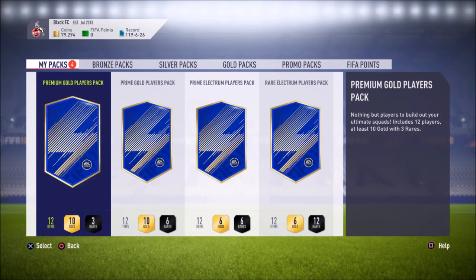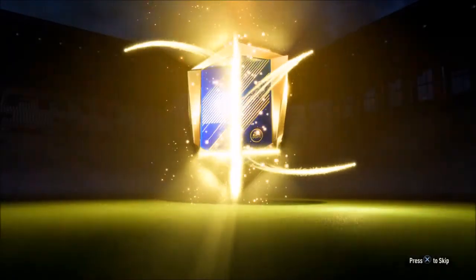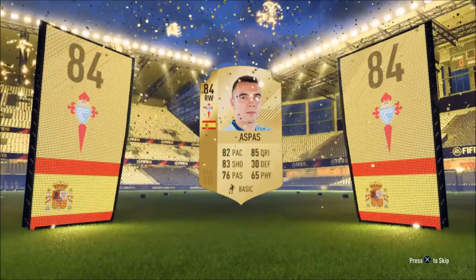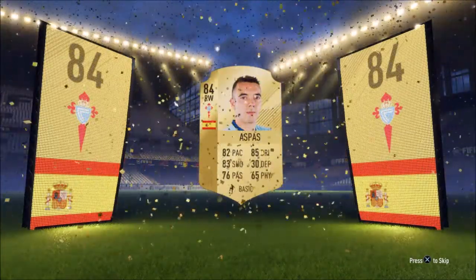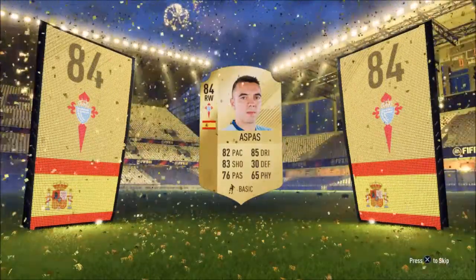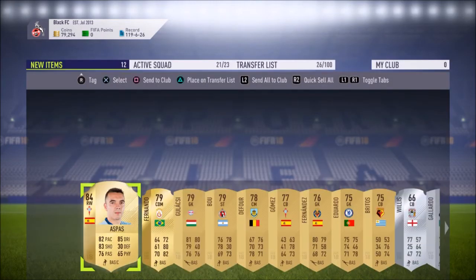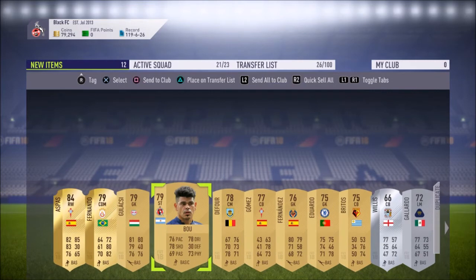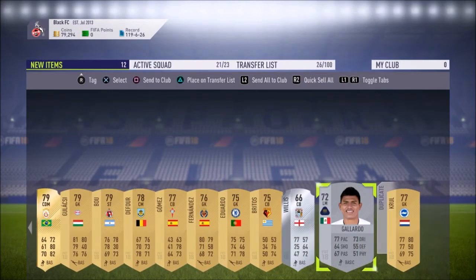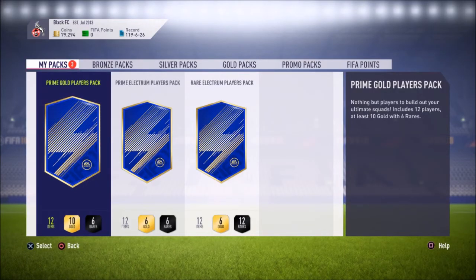Now we get into the player packs, starting with a premium gold players pack - this one has three rare items. Who'll be this? It isn't a Team of the Season card but - Diego Azpaz, 84-rated! I've been packing a lot of Spanish boards lately; just the other day I got Javi Martinez. Diego Azpaz 84-rated - okay, good way to start. Wells is in the pack too. There are a few Spanish dudes I might put up to sell. Okay pack - three more to go.